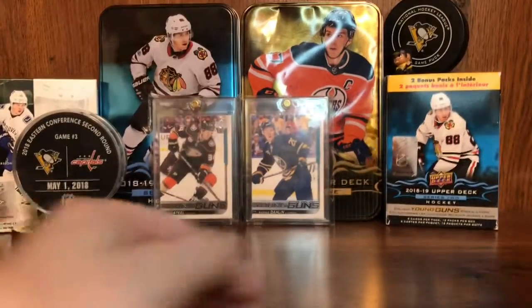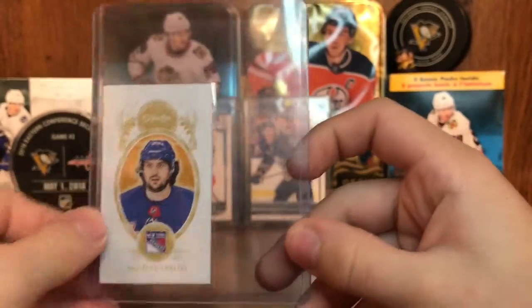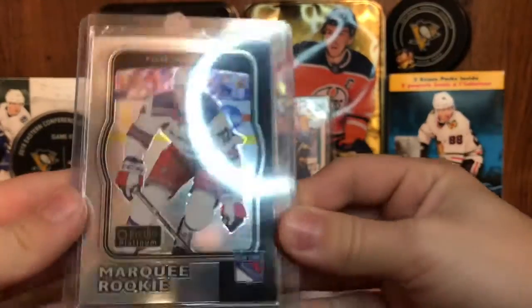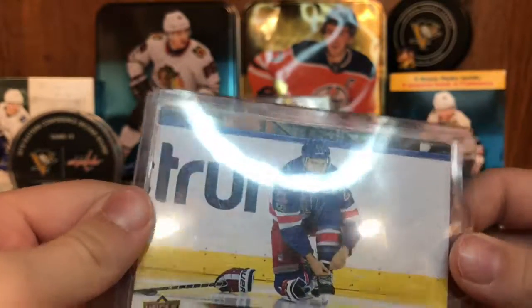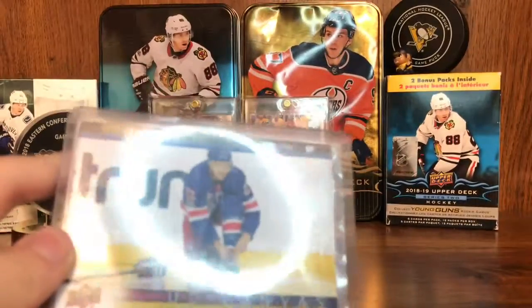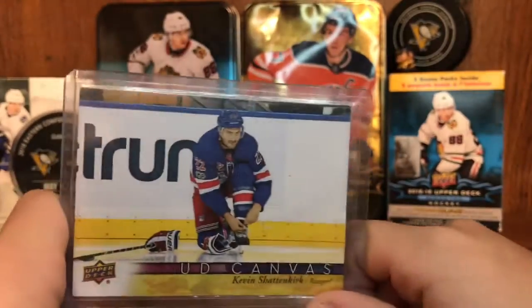Next up: Mags Zuccarello, Mags Zuccarello Mini. Nice. Phillip Heedle. Marky Rookie Retro. Oopsie Proudman. Kevin Shattenkirk — still with the Rangers? No, he got bought out, then he got signed by Tampa Bay. I think it was Tampa Bay.